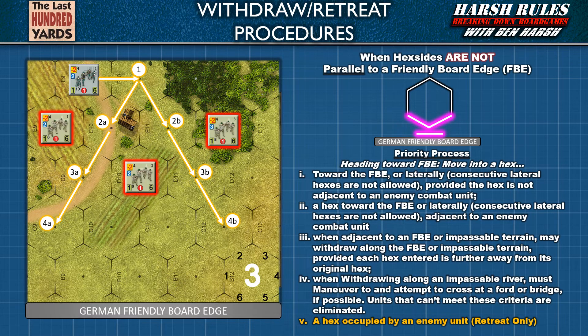When hex sides are not parallel to a friendly board edge, the priority sequence is similar except that lateral movement becomes an option. A unit's first movement can be made into a lateral hex. However, players cannot conduct an entire retreat or withdrawal through lateral movement — consecutive lateral movements are prohibited. The second movement must then be made next to an enemy combat unit. The priority is: move towards the friendly board edge into a hex not adjacent to an enemy unit; if unavailable, check for lateral movement; if no lateral options or you just moved laterally, then move adjacent to an enemy unit. Retreating units with no other options may move into an enemy occupied hex and trigger an assault.